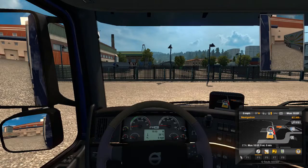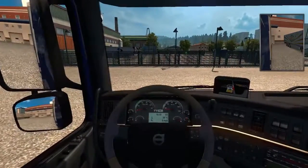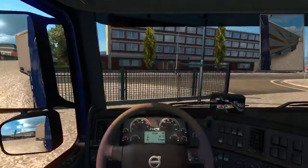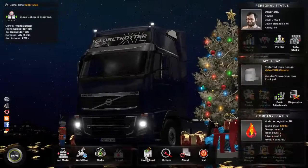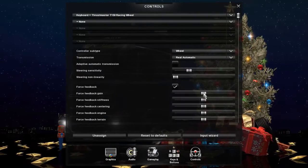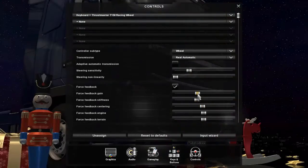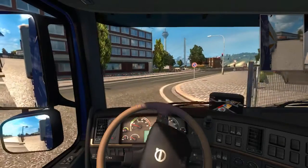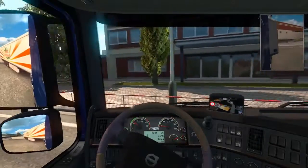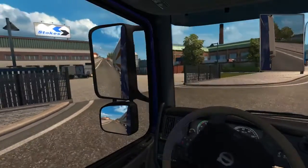It's a Volvo Globetrotter — I like that. Does this have a built-in sat nav? Yes it does. Let's go on this very short journey — we need to go that way. I use the left and right on the wheel most of the time. Apologies if you hear me turning the steering wheel — I like it like this. The force feedback was a bit too noisy so I'll turn it down a little. I love the sound of this engine, it's fantastic. Literally we're just going next door, that's all we're doing.